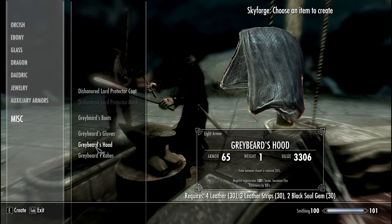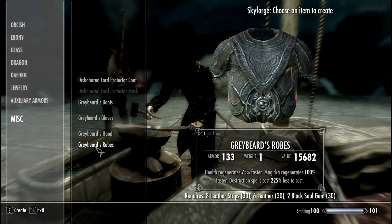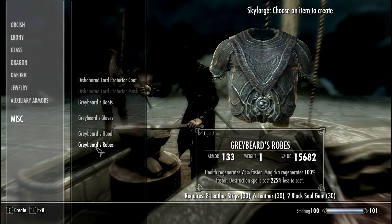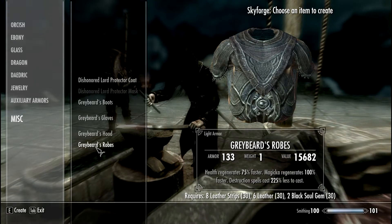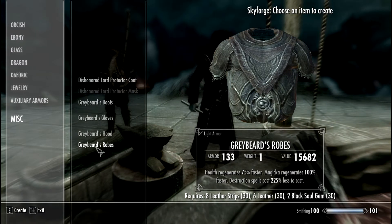So it's strong as you can see. The hood is strong — magicka and fire resistance is improved. The robes are super strong: health regenerates fast, magicka regenerates fast, destruction spells cost way less. In fact they're entirely cheap.